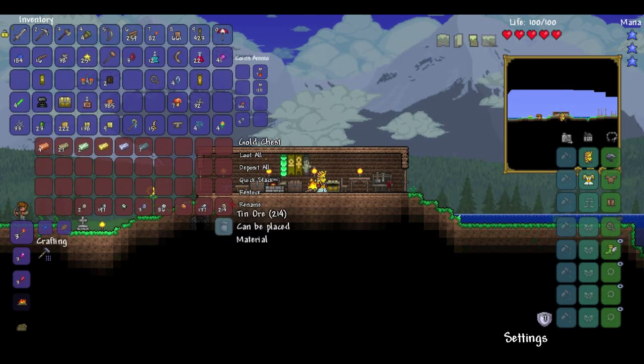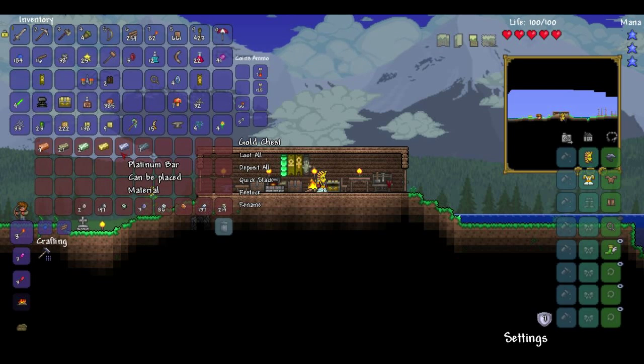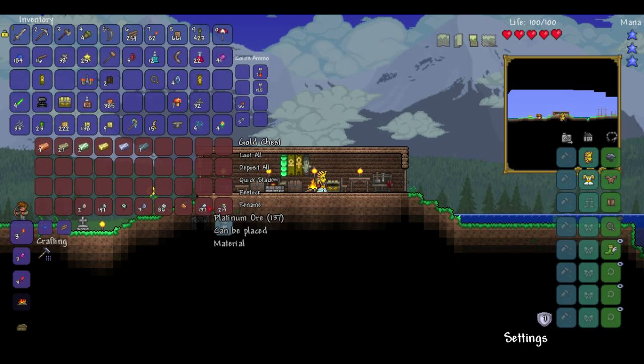You can see all the ores I've got there. I've got a ton of ore — like 150 platinum, like 200 lead, plenty of ore. Hopefully enough for a long time, and then I can do whatever I want with it.